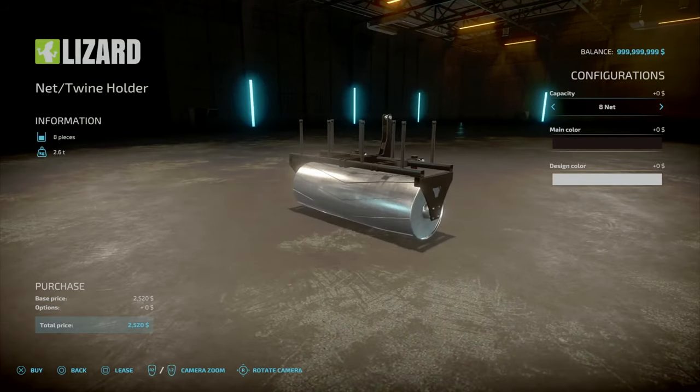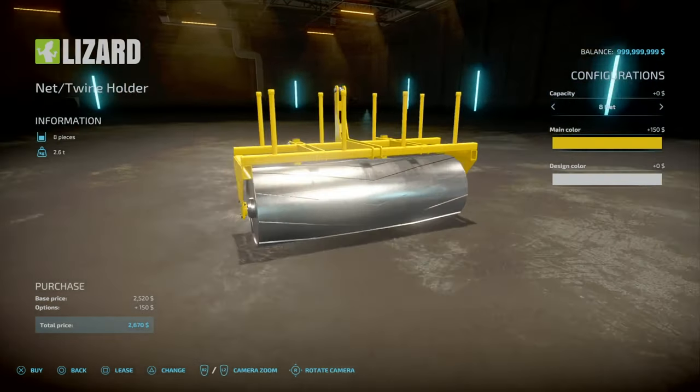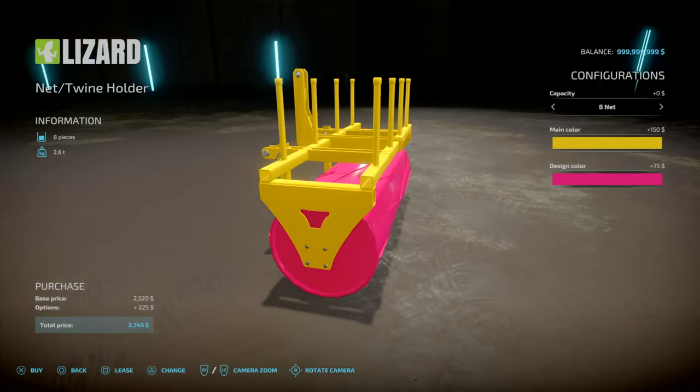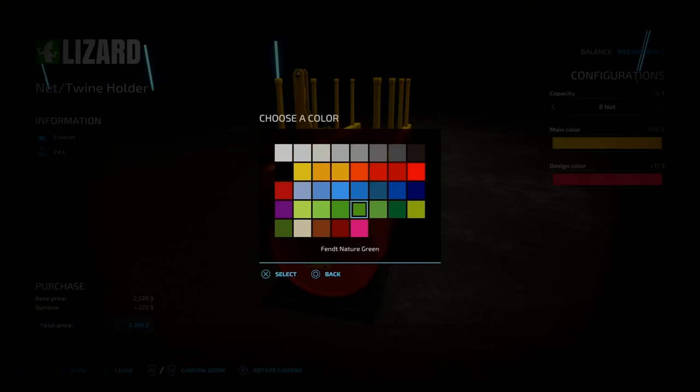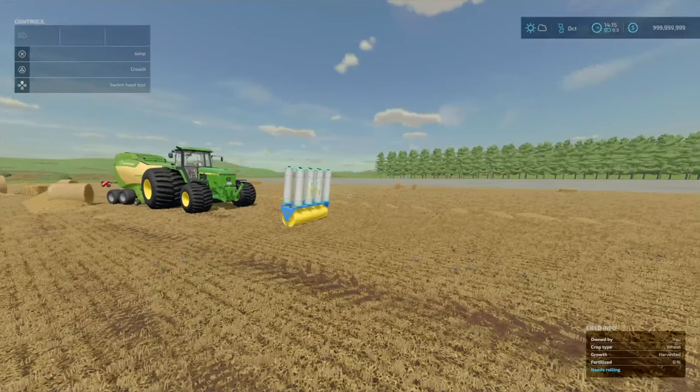For the twine holder roller, as I'm going to call it, you've got your main color which changes the frame. Let's pick a John Deere yellow, and design color — same as everything else, it's your base game basic palette. That changes the roller color. So that's that.